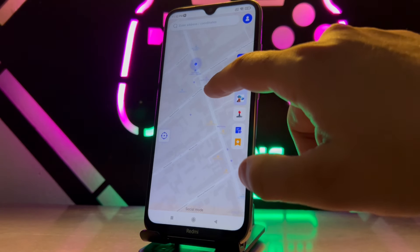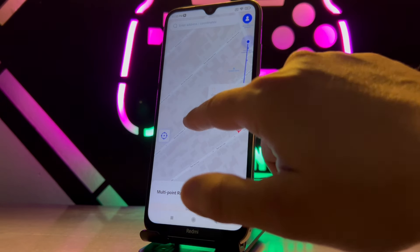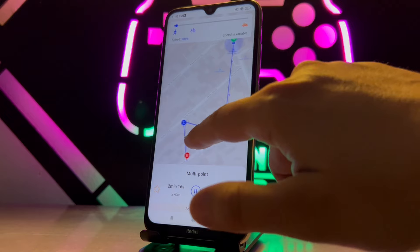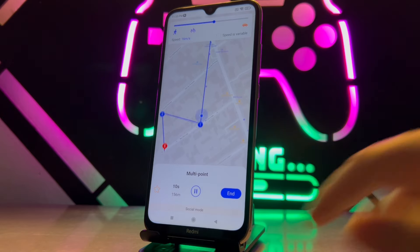The third option lets you set points manually as a direct line and move along that path. For example, you can set four points and, when set to driving speed, you move directly along the route you chose on the map.